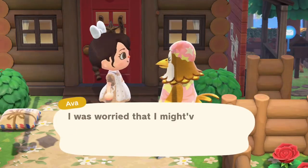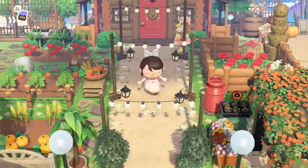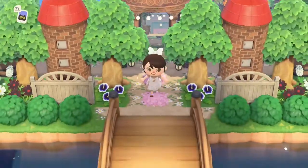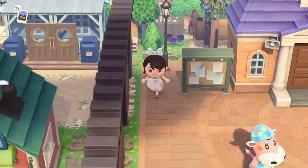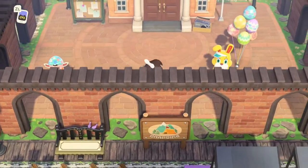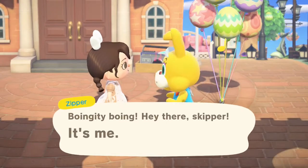Let's say hi to Ava and then we're actually gonna do a build on the Happy Home Paradise DLC today. I wanted to see Zipper real quick before we head over there. Everybody seems to have mixed feelings about Zipper — personally I don't super dislike him but I do find him slightly annoying. The creators of Animal Crossing actually adjusted this from previous Bunny Day events, so it's a lot less Bunny Day than in the past.